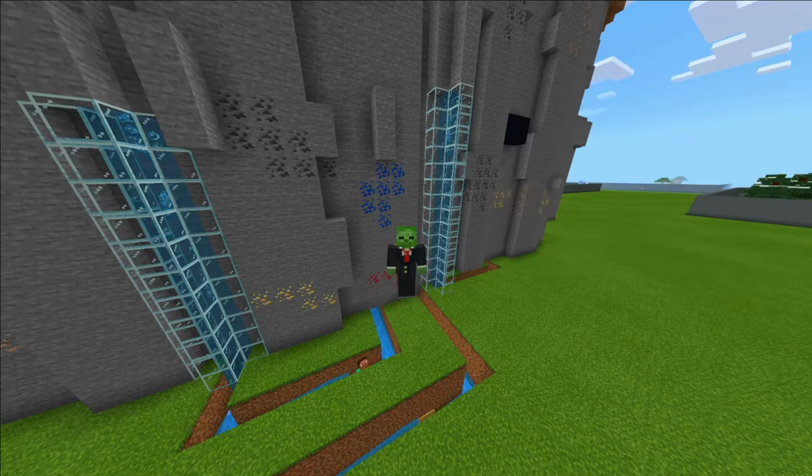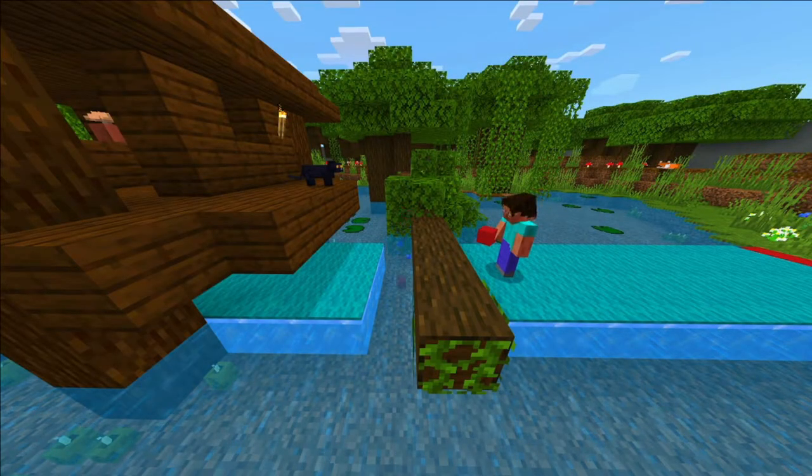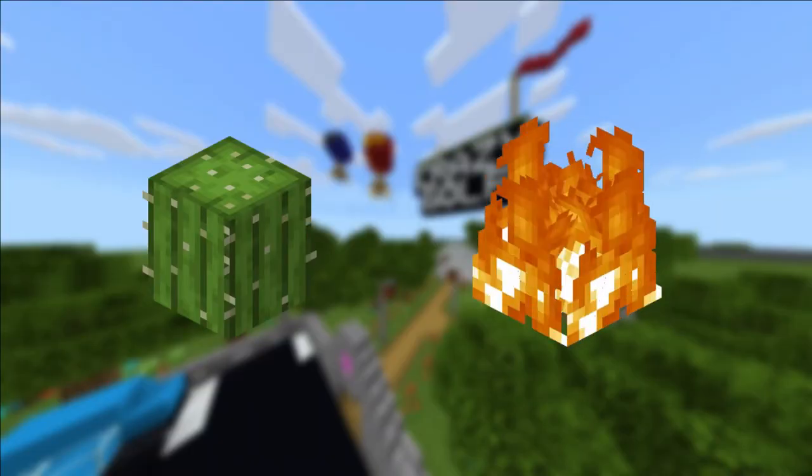Now that we have added a fancy touch to your crazy golf course, let's add some hazards. The most common hazard in crazy golf is water, but that's boring. Instead, you can add cacti, fire, and so much more.